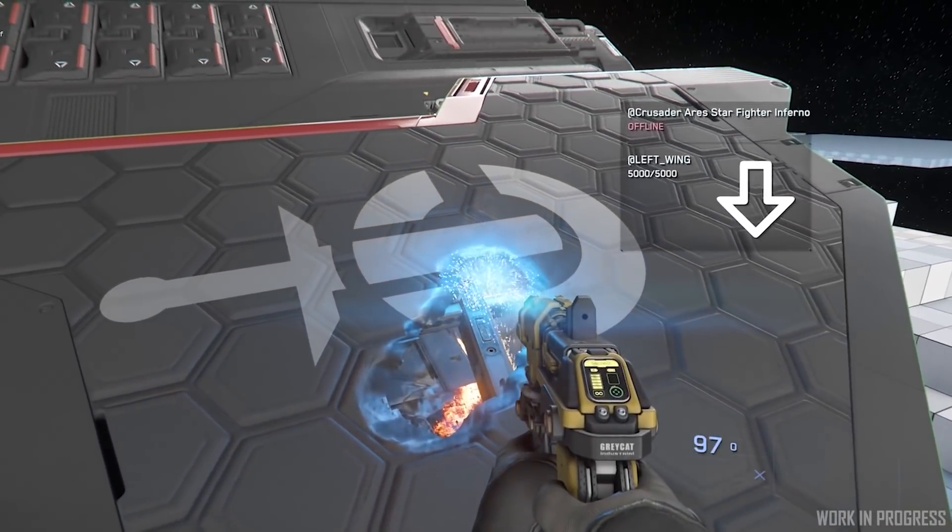Then we had a Star Citizen Live on the EUPU feature team. These are the people who make the features that we play. The first thing they talked about was how long will the refueling process take — it depends on the tank size. We balanced it so that the Gladius right now with the standard nozzle and standard fuel ports is roughly 40 seconds, the ship we expect to use this mechanic the most. If you want to refuel an 890 Jump, it will take its time because it has giant tanks, and they want to stick to a certain reality there.